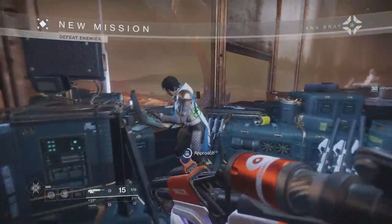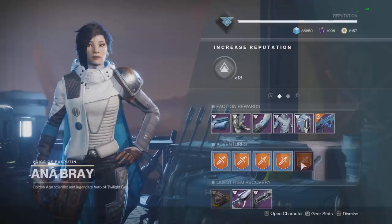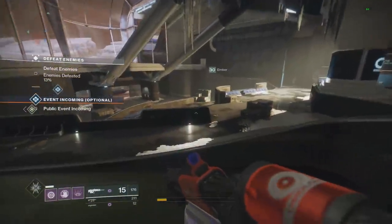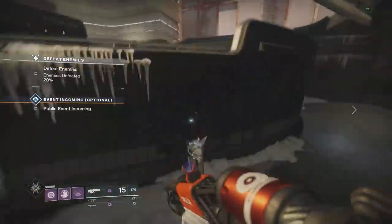Basically what you've got to do is do one of the Heroic Adventures on Mars, and usually you can only do a handful of these a week because you only get them once a day. But with this technique, you can do as many as you want per day or even per week until you get the Catalyst. You can farm it over and over again.